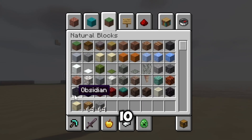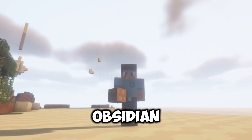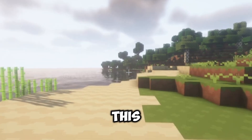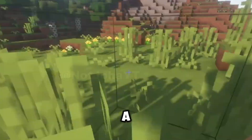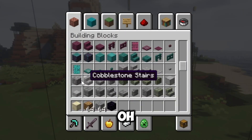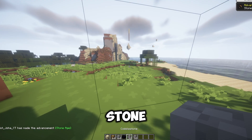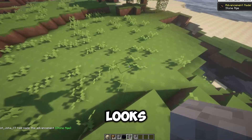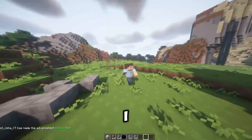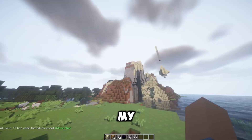Gravel also kind of looks like Blox.io. Obsidian looks like regular Minecraft though - whoever made this resource pack is a legend. Even the cobblestone looks like the messy stone from Blox. Wait, I have an idea!